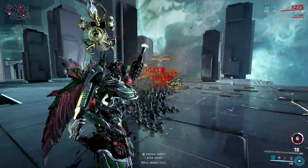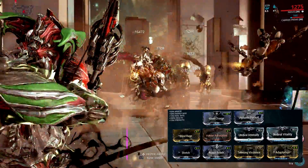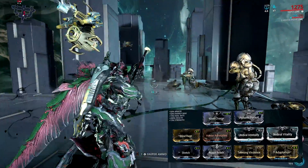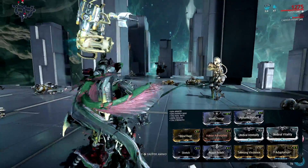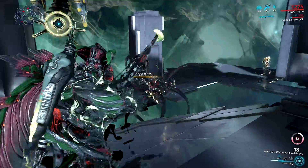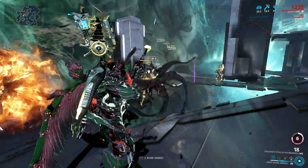First off, a Teeming Virulence Nidus. Mod your Nidus with lots of power strength, then add the Teeming Virulence augment, and you will end up doing red crit damage with your Kuva Brahmu. A gas and slash build would be fitting for this setup, since Nidus has his larva ability to group enemies and allow the gas and slash procs to be fully maximized.